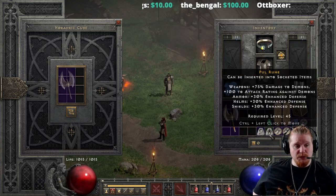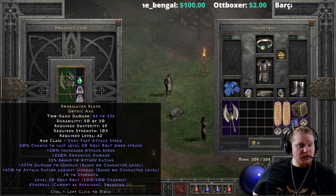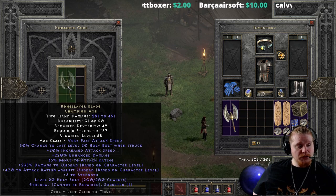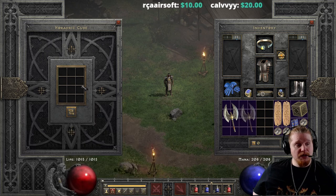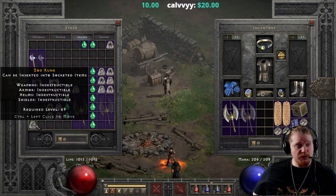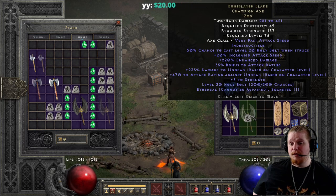The ethereal version can also be upgraded with a Pul, a Lum, and a Perfect Emerald — going from 86 to 336, 69 Dexterity, 105 Strength at level 42, to 281 to 451, 49 Dex, 157 Strength at level 68. Much better upgrade, but the problem with the ethereal version is that you would have to socket a Zod in it, which brings the level requirement up to level 76.